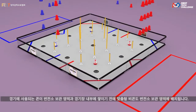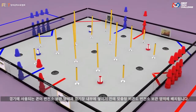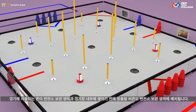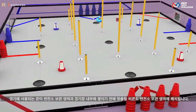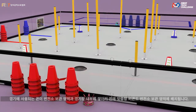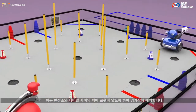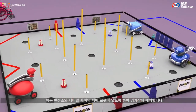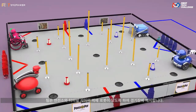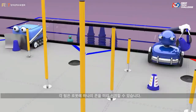Before each match, cones are stacked in the substation storage areas and inside the playing fields. Custom beacons are also placed in the substation storage areas. Teams place their robots on the field, touching the wall between the substation and terminals. Each team may preload one cone into their robot.